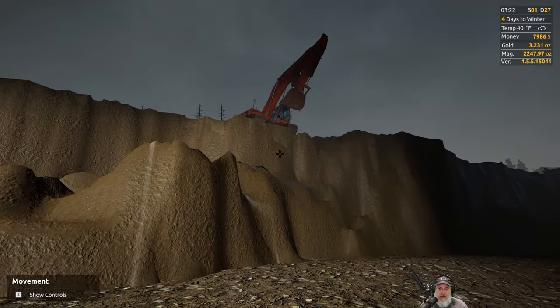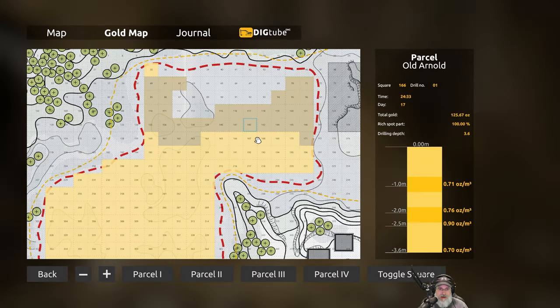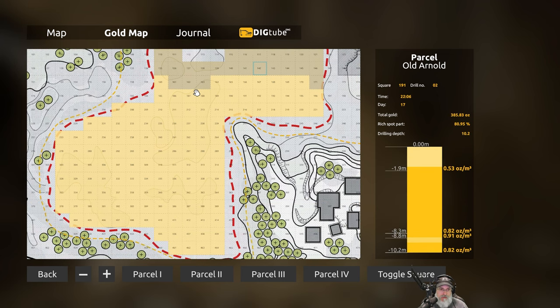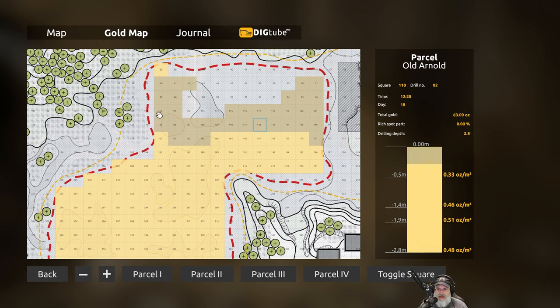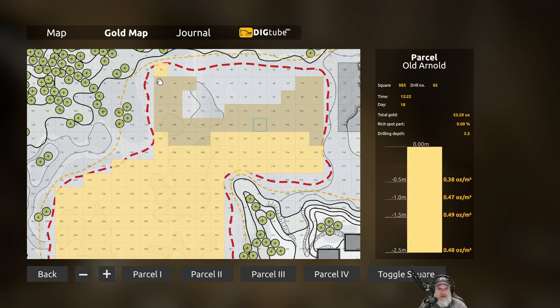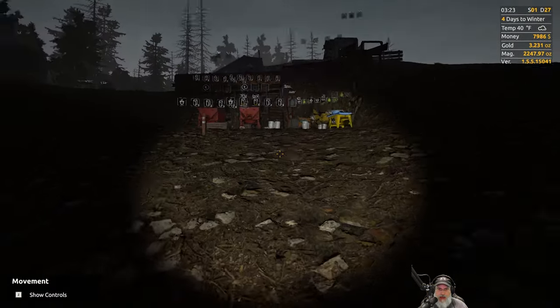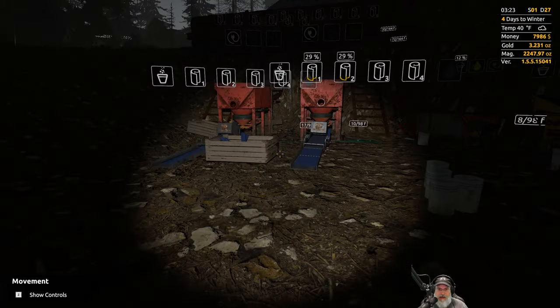One commenter suggested using an Xbox controller and it's a good suggestion - I'm just not much of a controller guy, but I might try it if I can't figure out the mouse method. Right now we're using the front loader for the lower part. The plan is to cut down south to get to the really good spots and then cut through to the rich area. It is 3:23 a.m. so we have a full day ahead.